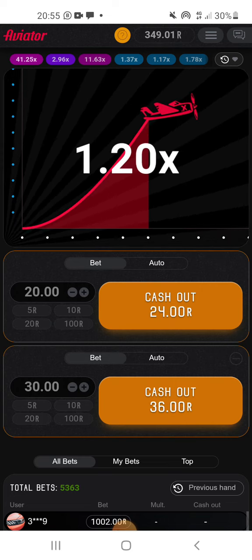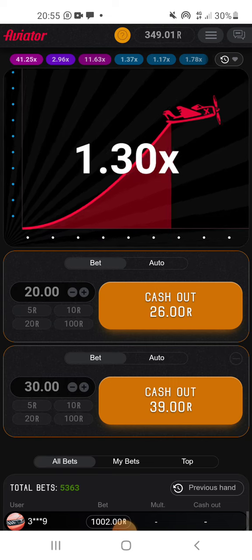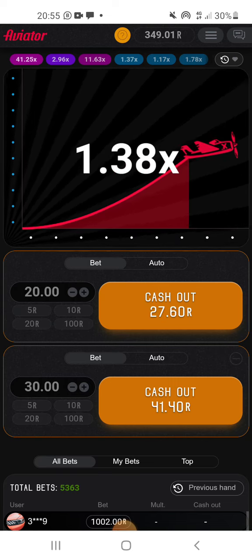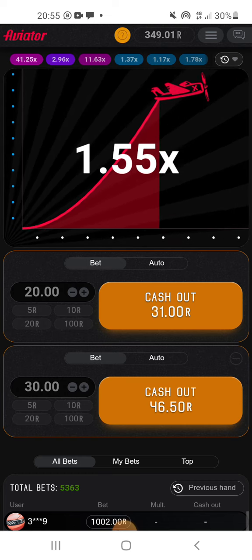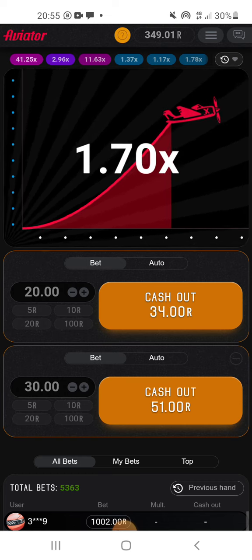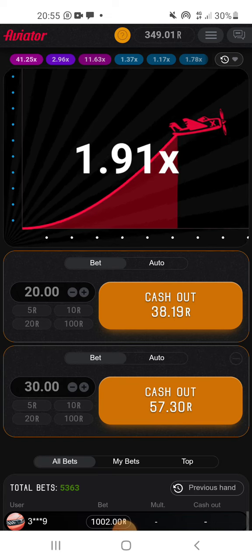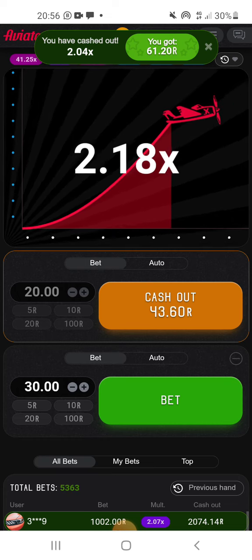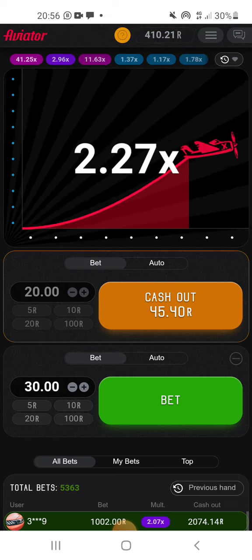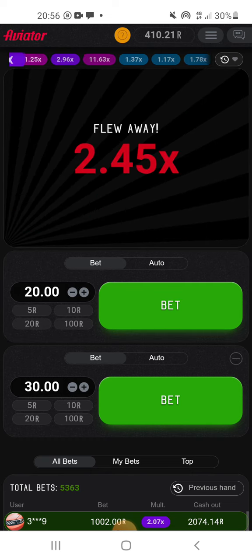It's all right guys, we're already getting somewhere. The 30 rand — manage that 2x hopefully, giving us the upper hand on the 20 rand. Hopefully we can catch up a bit later on that. Managed. Let's let the 20 play for a double pink.